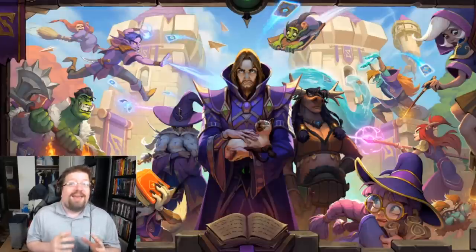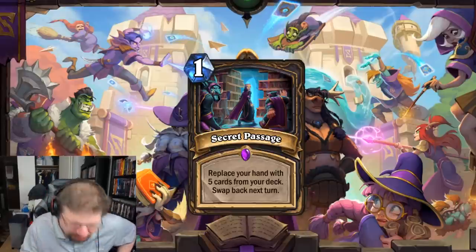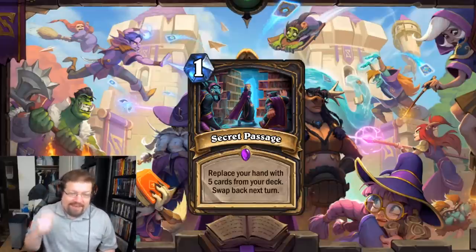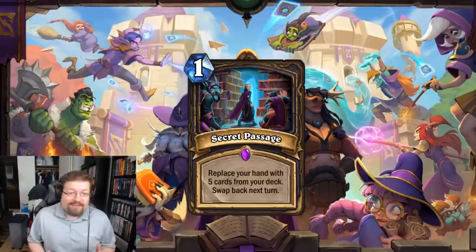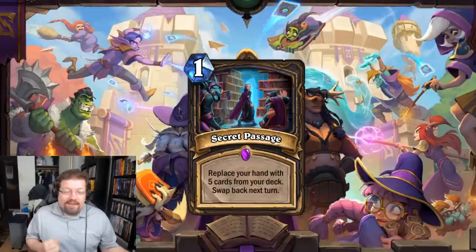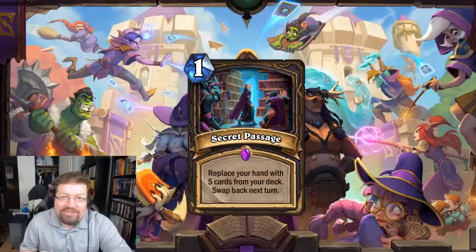The implications of Secret Passage are just insane — it's a very powerful card. I can see it pushing Aggro Rogue to a playable state, giving extra juice to Galakron Rogue, and so many other possibilities. I opened a golden one so I'm quite hopeful it'll get nerfed for some dust. In Wild, I'm putting Secret Passage at number 2 — Odd Rogue, Kingsbane Rogue, and Highlander Rogue can all run this. It lets you quickly reload your hand, generate value, and then get your old hand back.